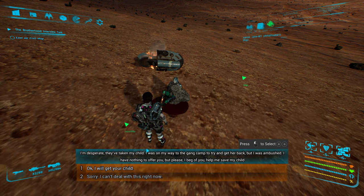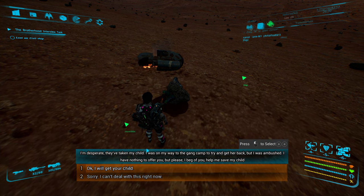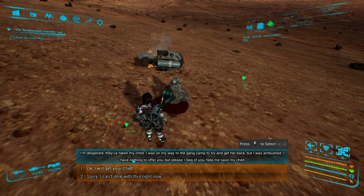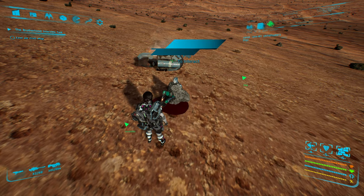I was on the way to the gang camp to try to get her back, but I was ambushed. I have nothing to offer you, but please, I beg of you, help to save the child. I will get your child.